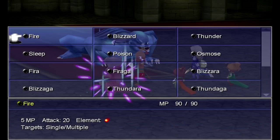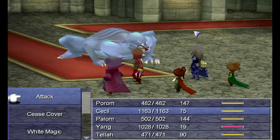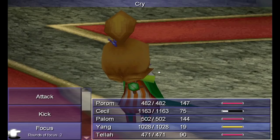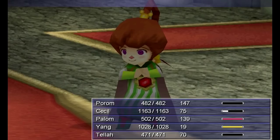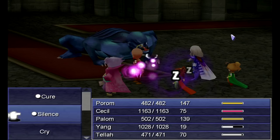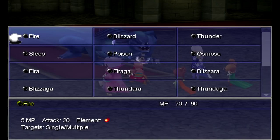Unicorn horns remove all temporary status ailments on the party. You see the water's surging at his feet? You want to have Palom or Tela cast Thunder on them really, really fast, or he's going to use that tidal wave — or tsunami or whatever it's called — on you. You remember what happened last time, viewers; you don't want that happening again. What I'm doing with Yang is having him use Focus up to three times, because Knazo will counter physical attacks with Hold, which will paralyze you — so you want to watch out for that.